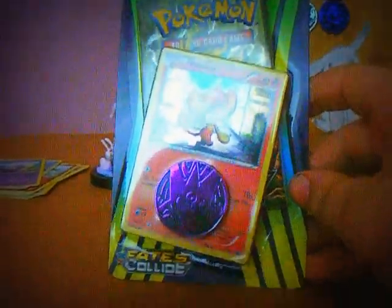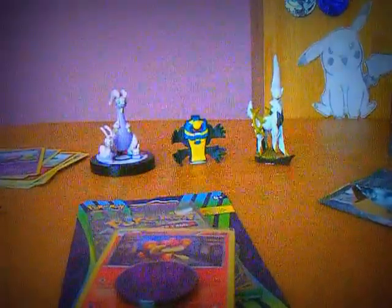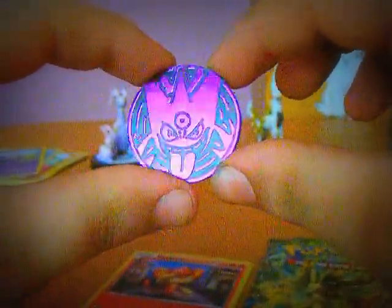And we just put these over there. Now we are going on to the Pansage XY Fates Collide Blister. Let me just open it up. Starting off with a Mega Gengar Coin — it looks very shiny. And we have got a Pansage Promo.